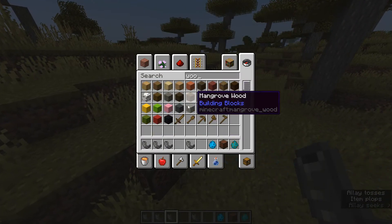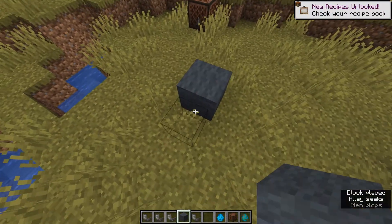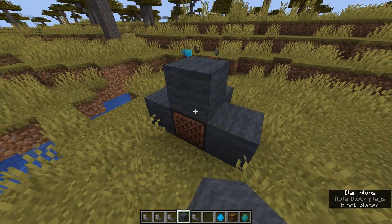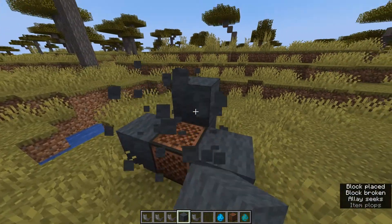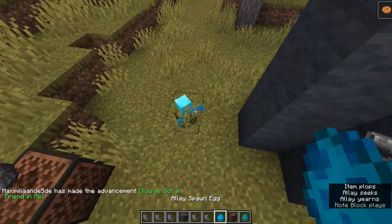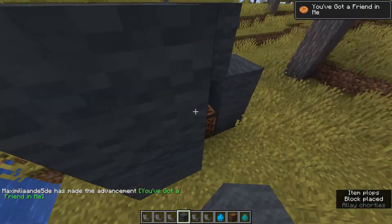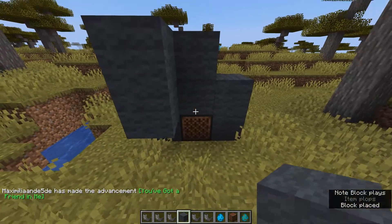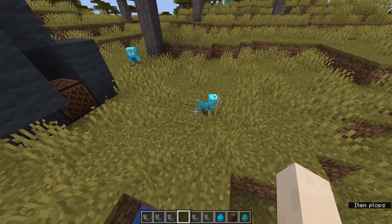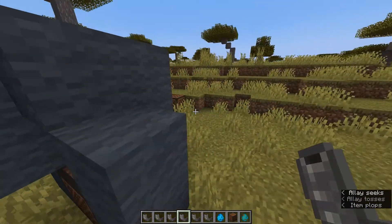The Allay connecting with note blocks can now be blocked by wool blocks again. So if you place wool around a note block it won't be able to connect to an Allay. If there's an Allay right here and we play this note block, it won't get connected to that Allay — it will throw the blocks at me instead of at the note block.